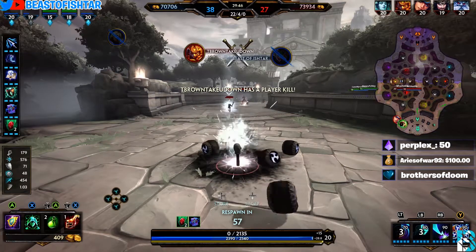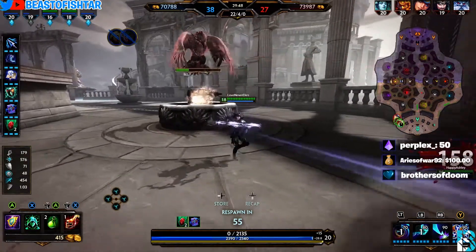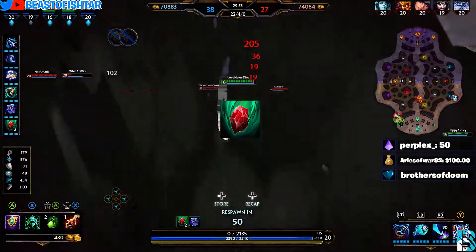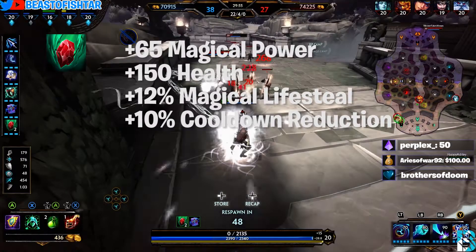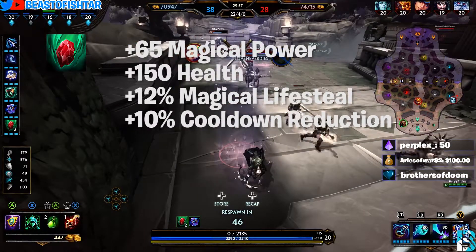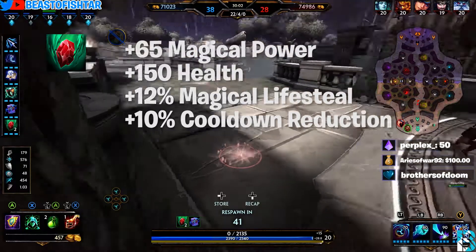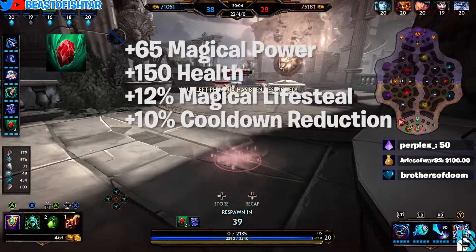Once we've gotten all of our items up to tier three, it's time to trade in our starter item Mage's Blessing and go for the last item on our build: Soul Gem, which gives +65 magical power, +150 health, +12 magical lifesteal, and 10% cooldown reduction.